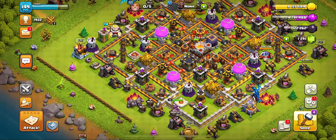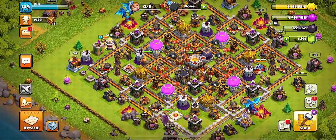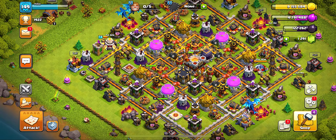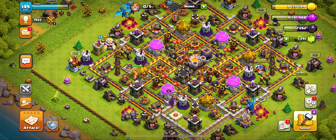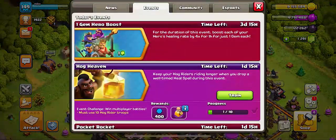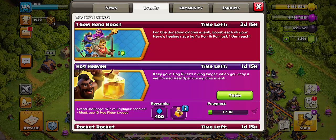Let's collect all of our gold, elixir, and dark elixir. I also wanted to point out this video is going to look a little different — I'm recording on my iPhone today instead of my iPad Air, so the dimensions will look a bit different. Now, for the event, we do have a one-gem hero boost: for another three and a half days you can boost each of your heroes' healing rates by four times for one hour, for just one gem each.